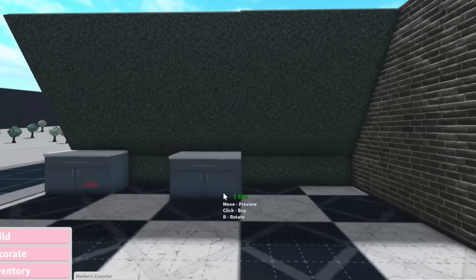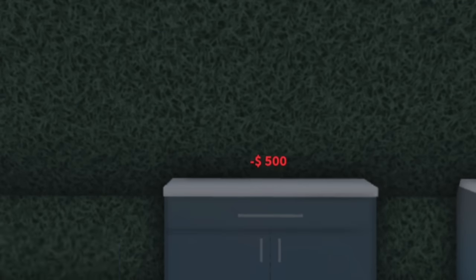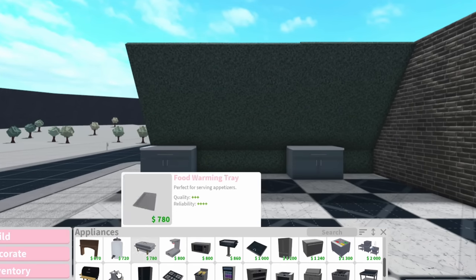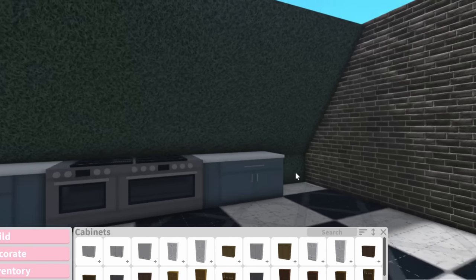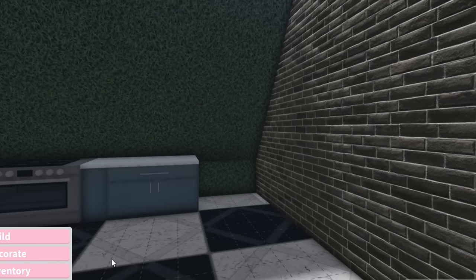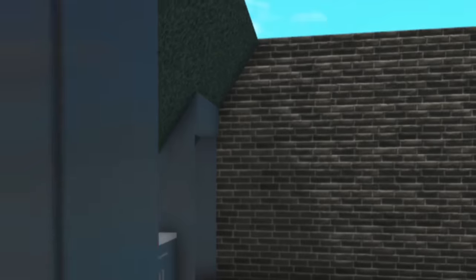Now it's going to look a lot nicer when we put the counters in, because before they'd be jammed in there. It's weird not building against a wall - I'm so used to just snapping things in. Whereas when we're building with this, we actually have to be careful. I don't think I've ever used a medium-sized cabinet before, but if we used a tall one, it would just pop right out the side.